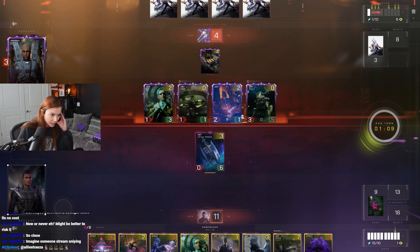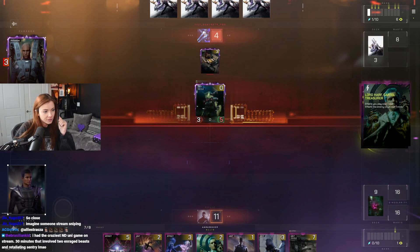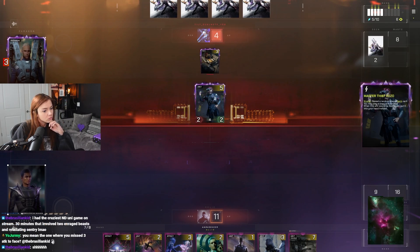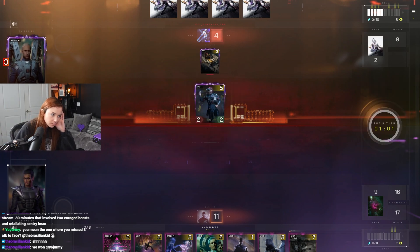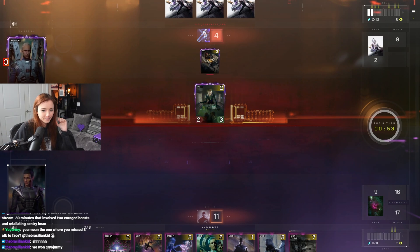Oh my God. The hearth actually ruins my whole plan here - I don't have the mana to win this, right? Because it's a seven mana play. That's unfortunate. Well, I can just go for Demo again. There's only one Void Unleashed - that was the six mana card that deals damage based on how many cards in your Singularity. I only have one in here, but I kind of want a second one.